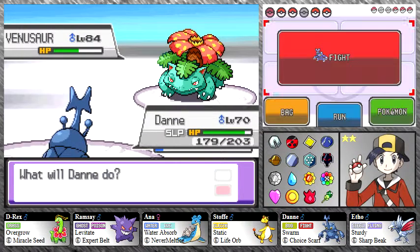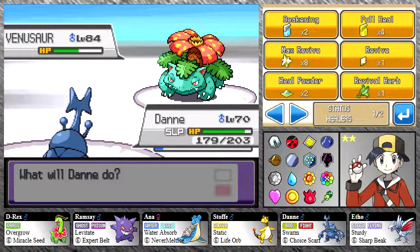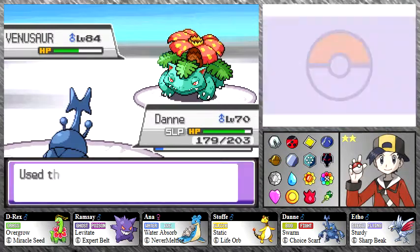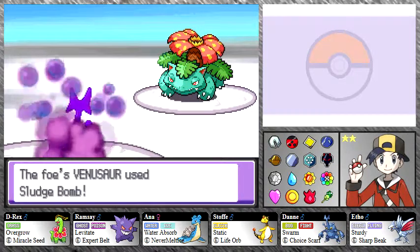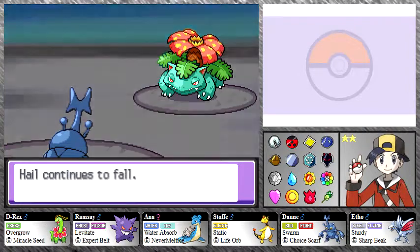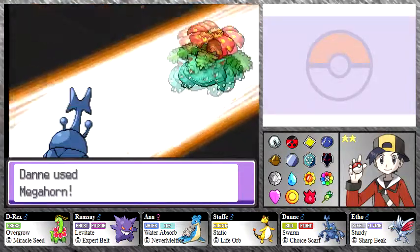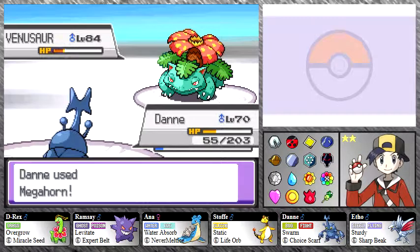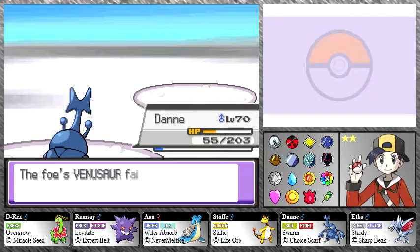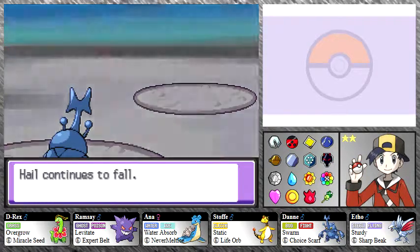He does indeed have a Venusaur on his Adventures team called Saur. Let's hit him with another Megahorn — luckily we outspeed him with the Choice Scarf, but its defenses are just so good at such a high level. The hail's coming too because of the weather around us, not for anything he did, and it's here permanently which is unfortunate. Alright, now who's he going to send out next — Lapras.